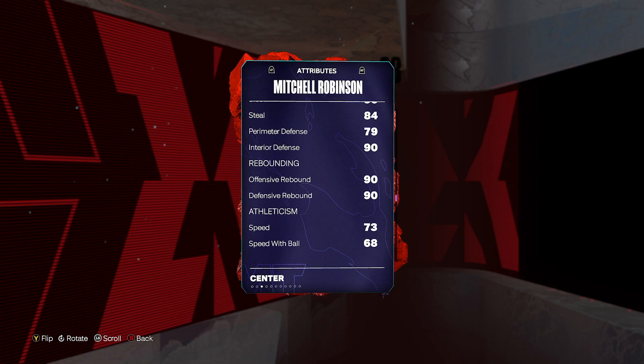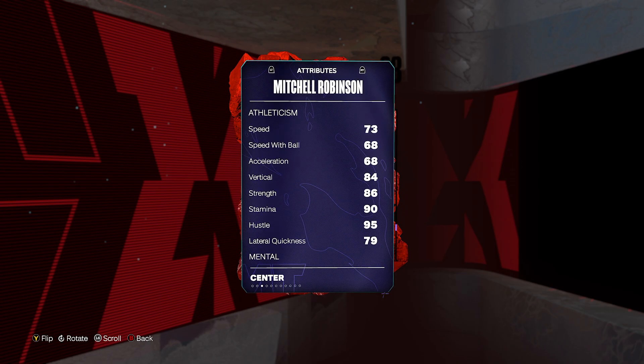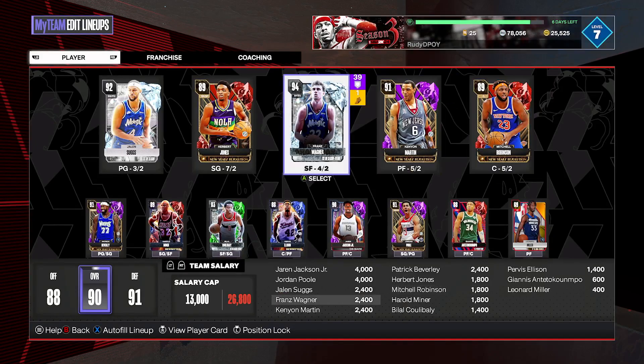Blocks are good, interior is good, rebounding is good. The only big problem for Mitchell Robinson is that 73 speed rating. If you want to make him even better, give him a speed shoe — that should help him out quite a bit. I love stretch bigs in MyTeam that have smooth releases, and Mitchell Robinson is exactly that. Best part: 4,000 MT. You can get that done in three or four Triple Threat offline games and have a really solid center to add to your squad.